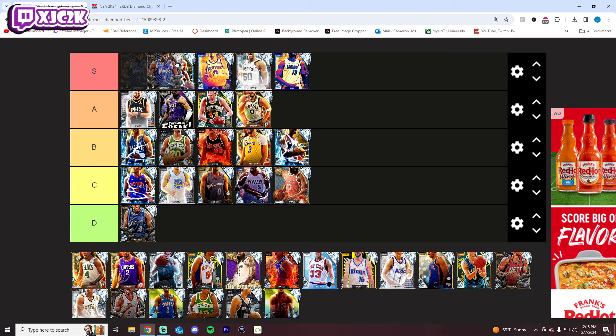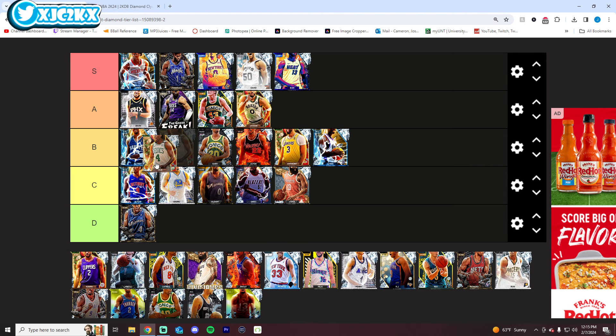Jonathan Isaac is definitely S tier — one of the best diamond cards in the game. He is an incredible defender at the 3 or the 4, very athletic, has a nice release, and he's one of the best defensive cards in the entire game. He's a really good option at the 3 or the 4, and he's an elite tier card. S tier is totally fair.